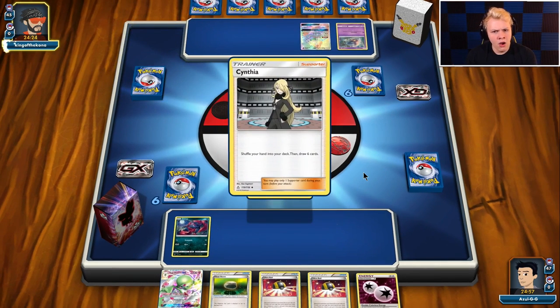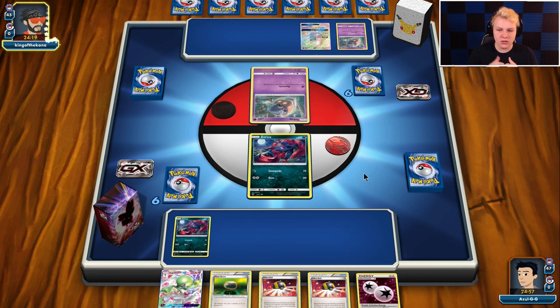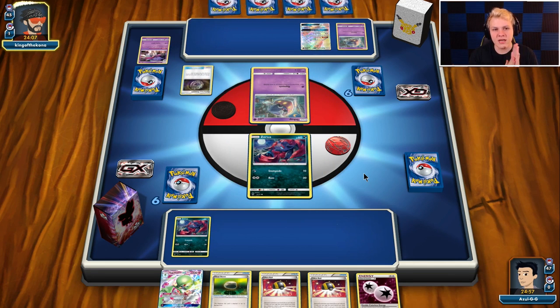We have the Brigette. We do have the Ultra Ball/Lele for Brigette, but we don't have much of a follow-up unless we want to go double Ultra Ball — Ultra Ball for Brigette into Ultra Ball for Lele for something else, which is probably what we're going to do. We'll grab Zorua, double Ralts — unless I think he's going to knock out my active, then maybe I'll grab Zorua, Zorua, Ralts.